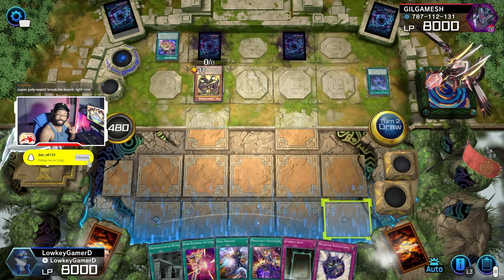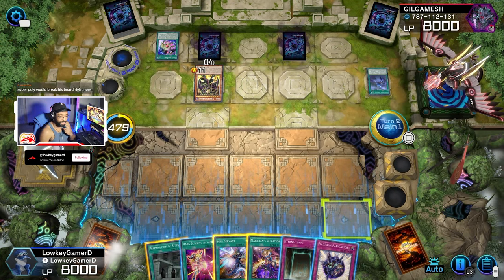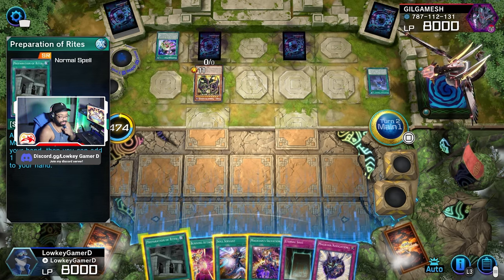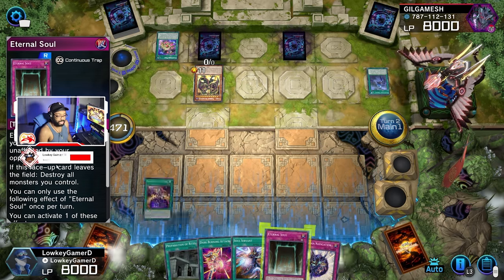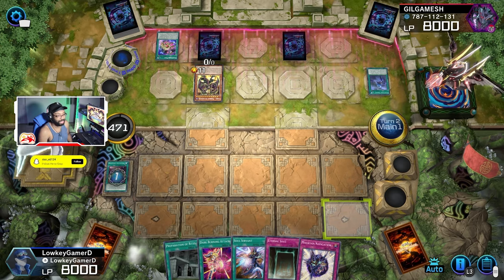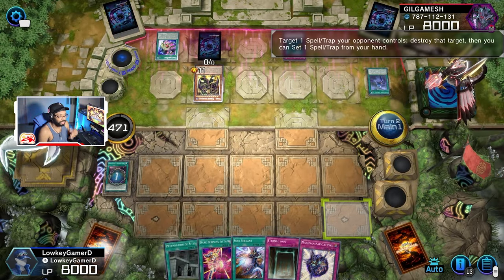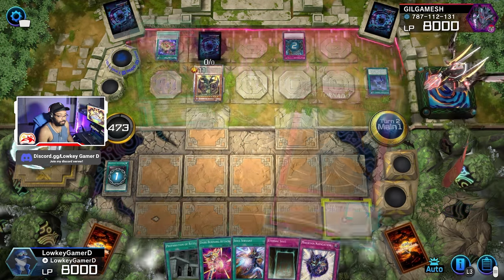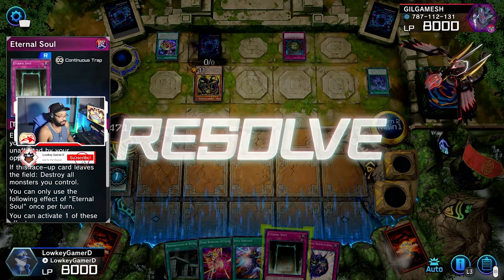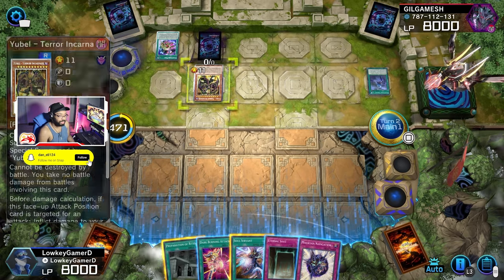Hold on now. Okay, so this is what I'm gonna do — put this out. He might have an ability to negate it, I'm not sure. Yeah, which is fine, that's fine. Because I have an Eternal Soul in my hand, so I'm fine with that. I'm just worried about what this card is, but we'll see after I use this.